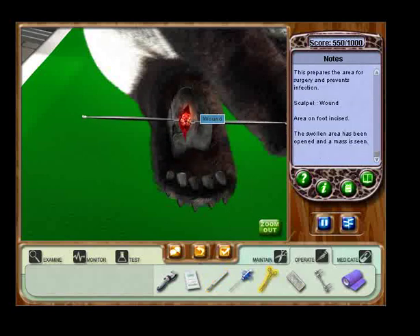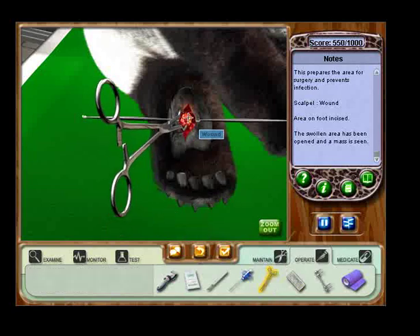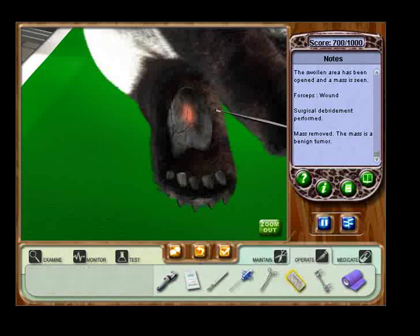Nice work. See that mass in there? It'll need to be removed. Select the tissue forceps. Now use the forceps to remove the mass in her abscess. Perfect. Better suture the incision to close it up. First select the suture kit at the bottom of the screen. Use the suture by clicking along the edges of the incision to close it. Not exactly the most pleasant thing in this game.